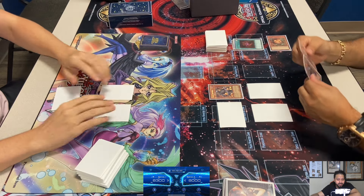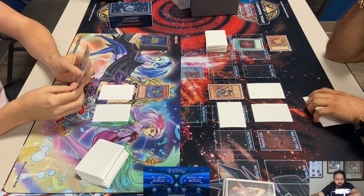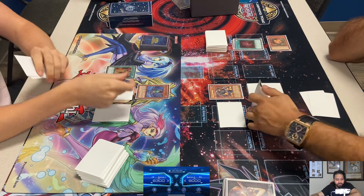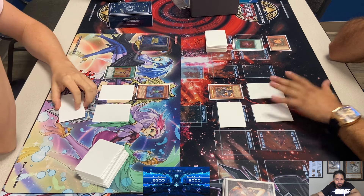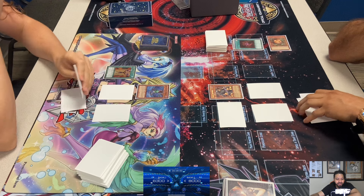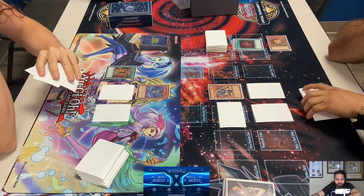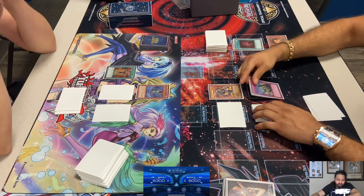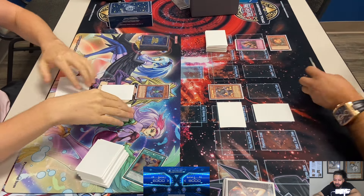Or Mind Control, depending on what Steven decides to use. I'm guessing he'll go for Nobleman since it's more dead against the Greffer side. But he goes for Mind Control instead. I was thinking he should go for Nobleman because you can always use Mind Control later, but now that Nobleman might be dead for the rest of the game. He might be playing into a Black Rose Dragon, but I would have gone for Nobleman. Oh well, it might just work out.